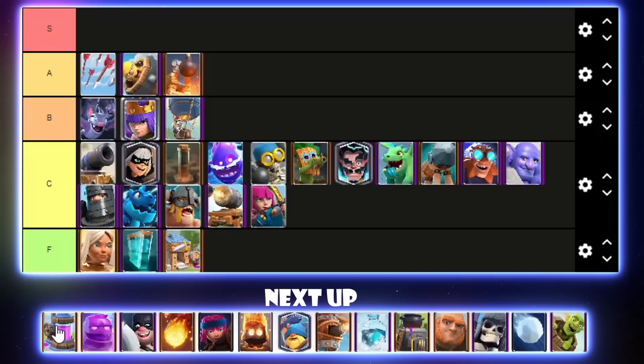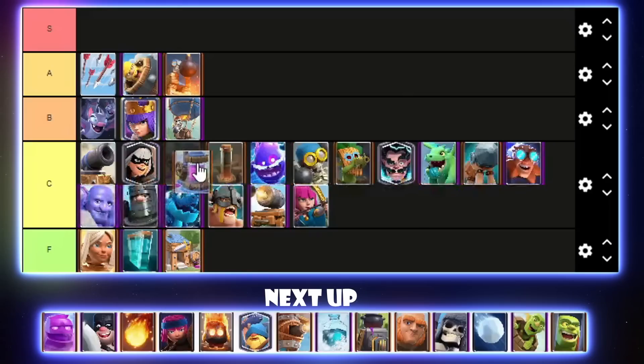Elixir Pump is quite good right now — it could even be B tier, but I'll put it high C tier because it's mainly used in troll Expo decks. Those Expo players do well early season but kind of disappear at the end. It is used in one E-Golem deck too. I'll put it below Earthquake in C tier. E-Golem — hear me out — it's actually not bad right now. Quite a few players ran E-Golem Skeleton King Pump Knight Witch last season.